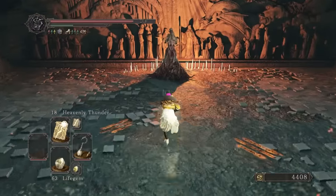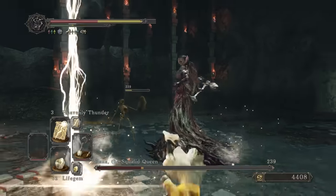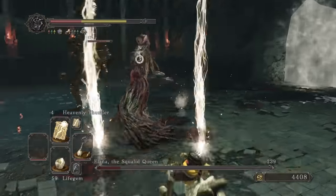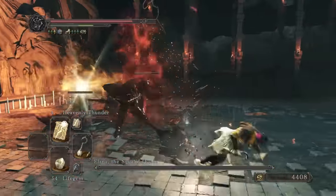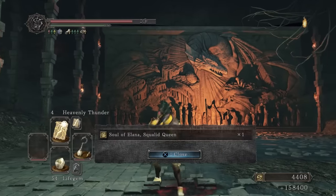Moving on, it's time for Elana again. Heavenly Thunder as the skeletons spawn to damage them and then we can kill them off. She summoned Velstadt but I decided to just hit and run attack her instead of bothering with him. I luckily managed to kill her just as she summoned more skeletons. Thankfully my damage against her is pretty good. This fight would probably really suck with low damage though.